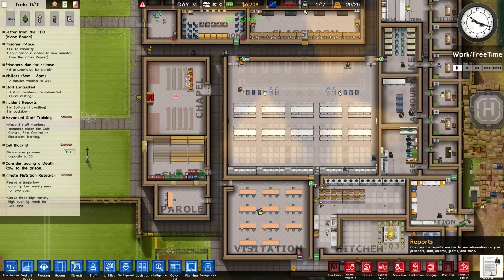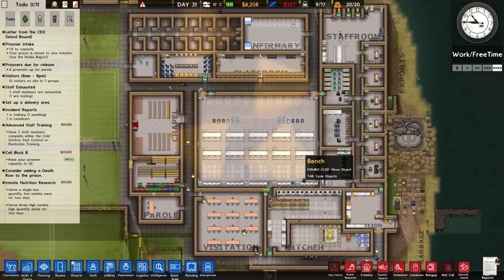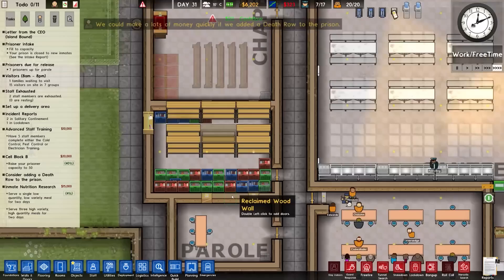We are still going for the inmate nutritional research. Oh, it's a single - yes, I changed the thing but didn't alter this. So let's change that to free time. A single low quantity, low variety meal for two days - we'll start working on that now. Because we've got eat time there - that's working.